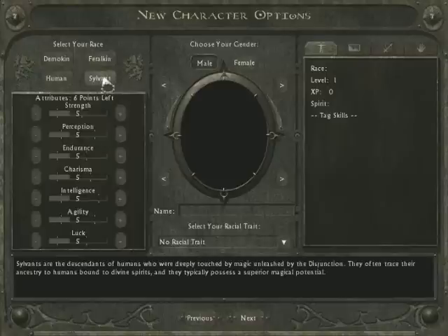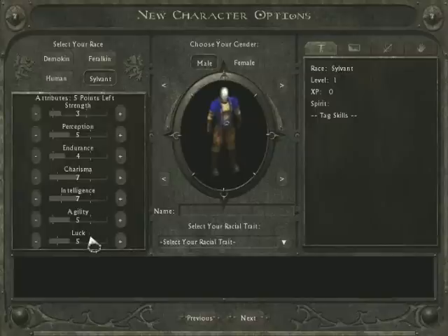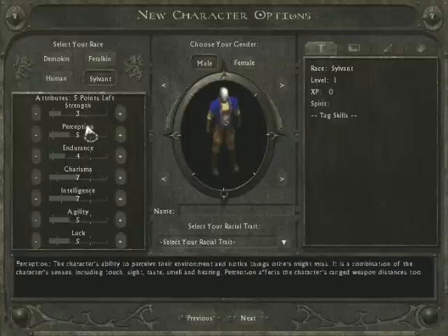I'm going to be going through as a Silvant. Which race you pick determines the maximum and minimum of each attribute. Strength determines your ability to fight hand-to-hand and how much stuff you can carry. Perception affects how much you notice things around you, and it has a very large impact on your mana pool as well, so that's kind of important.